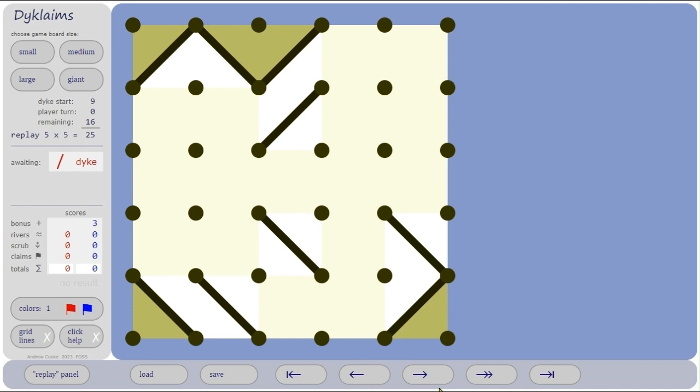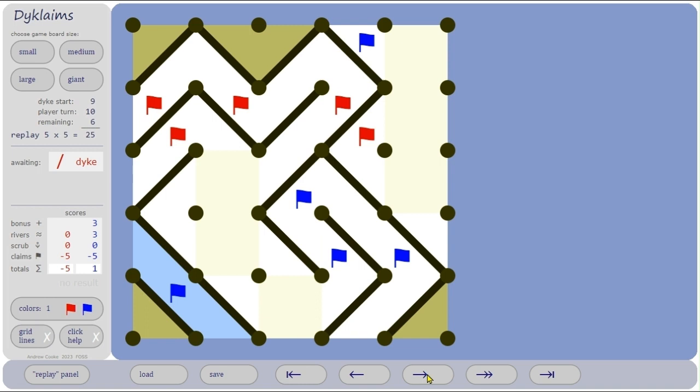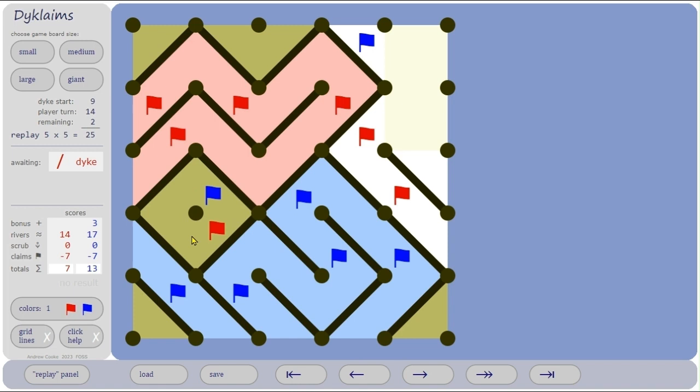Let's look at an alternative version of that game — same start as before. This time blue has seen that he could lose a potential river up here, so blue put a dike in there. Red puts a stop to that, and then blue cuts off that area so it doesn't become red scrub — it's just like desert, no score for anyone. And this time blue wins, so blue handled that part better.